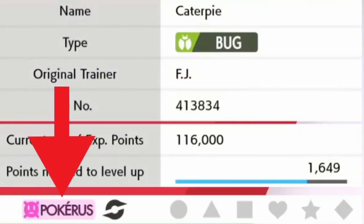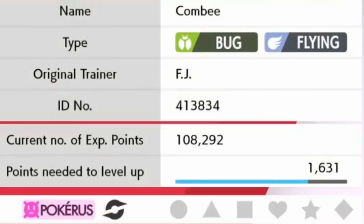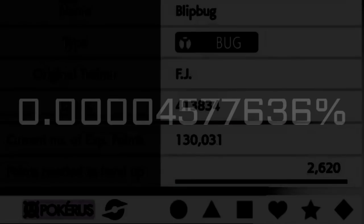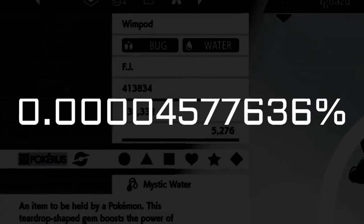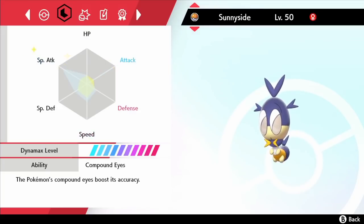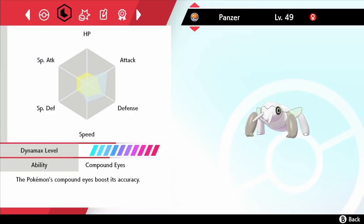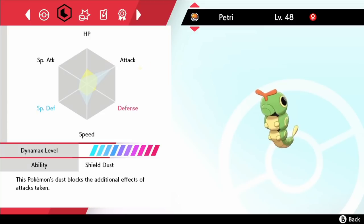For the second time in a super grind-heavy challenge my whole team got infected with Pokérus. I was actually in the process of EV training knowing the next gym will be tough and realised right at the end that we had it. Pokérus is extremely rare — having a 0.00004577636% chance of being picked up after any given battle, making it about 5 times rarer than finding a random wild shiny on any given encounter. If you don't know how Pokérus works, it basically just earns the infected Pokémon double effort values from every battle. Having maxed out our EVs it was time to move on.